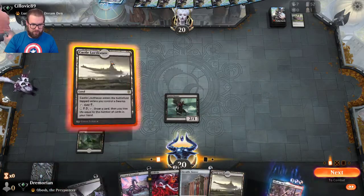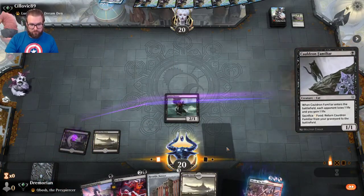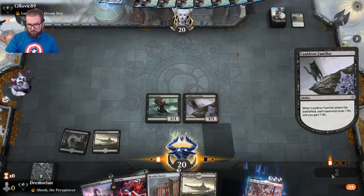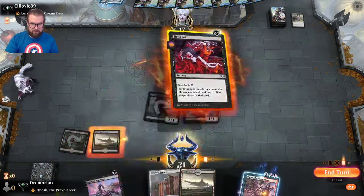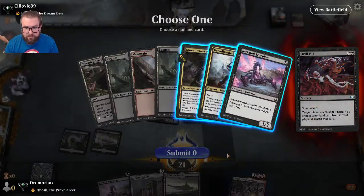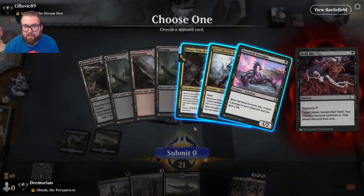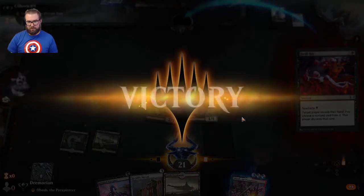Opponent plays Dead Weight. I play Cauldron Familiar, smack him in the face, then Drill Bit to see what he's working with. Opponent has Kroxa. And he just quits — I'll take it.